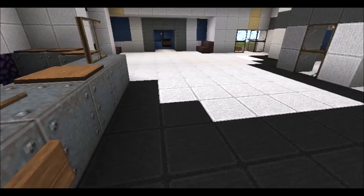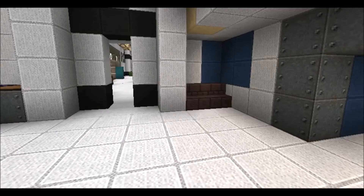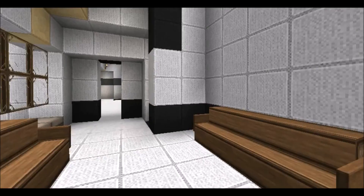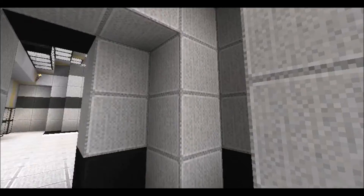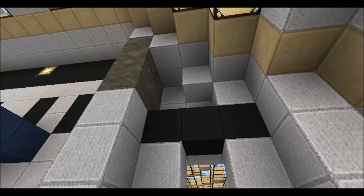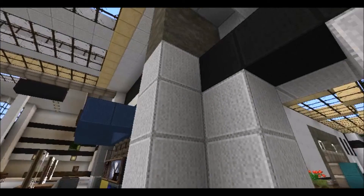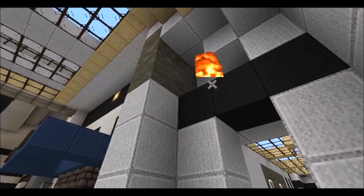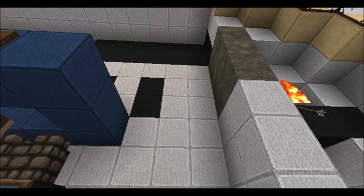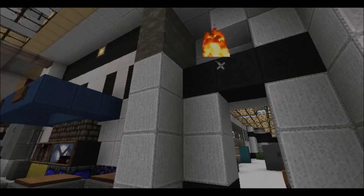I'm just gonna cut the video out about here. I just wanted to show off this map and it looks pretty good. I will put a link in the description of where you can download it. To download it, go to your AppData folder, open your dot-minecraft folder, open your saves folder, then drag the save file in there and it'll show up in your saves in-game. Alright, catch you later, bye.